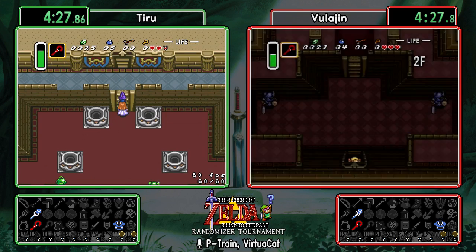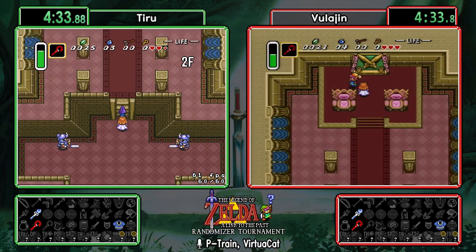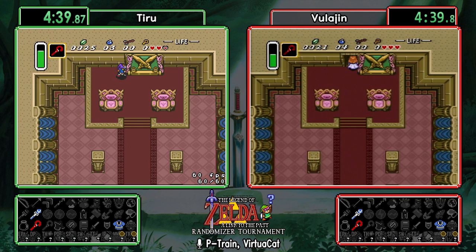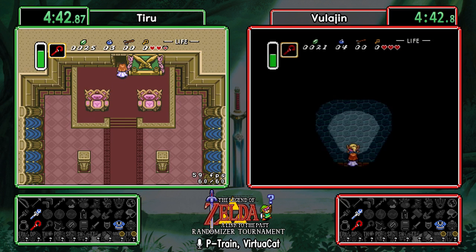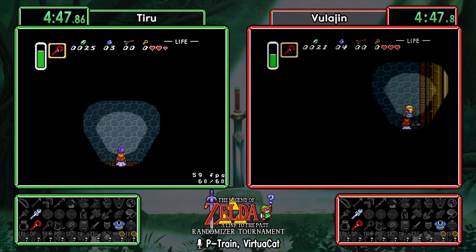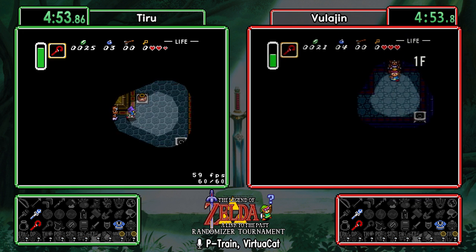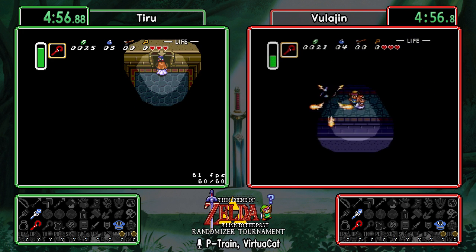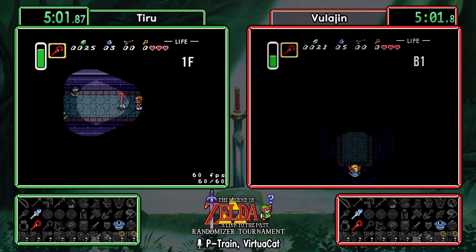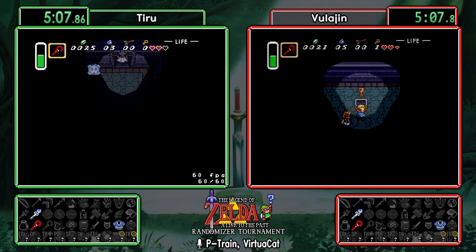They'll both head back to the mantle, push that to the side, and head into the back half of the escape. Chat confirms there are 28 red rupees in this game and we've seen one so far. As they go into the sewers, they have a light cone — in the vanilla game you'd have the lamp at this point. The programmers have given us a courtesy light cone for the escape sequence, but once they leave, any dark rooms will be completely dark until the lamp is found.